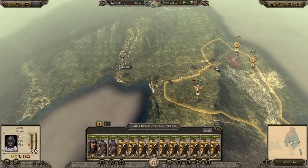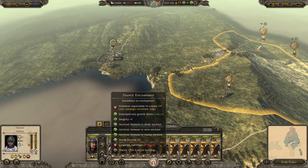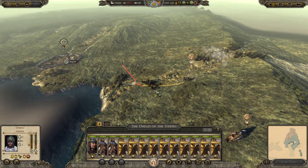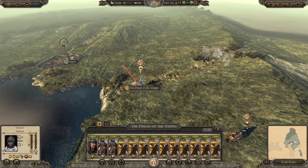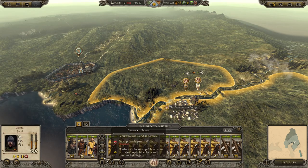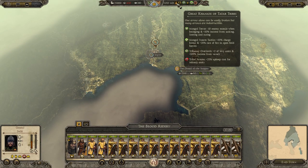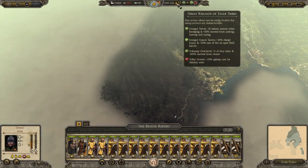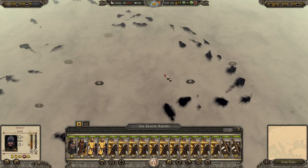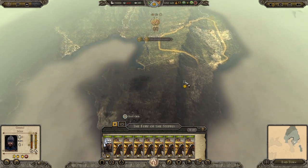We'll be going to war with the Cuman Kipchaks basically instantly, so let's just move over there already. I've done a test run of this already, and this modifier of plus 25% upkeep for infantry units will not be really relevant until we get to, like, Hungary or something like that. So it's gonna be a far way off until then.